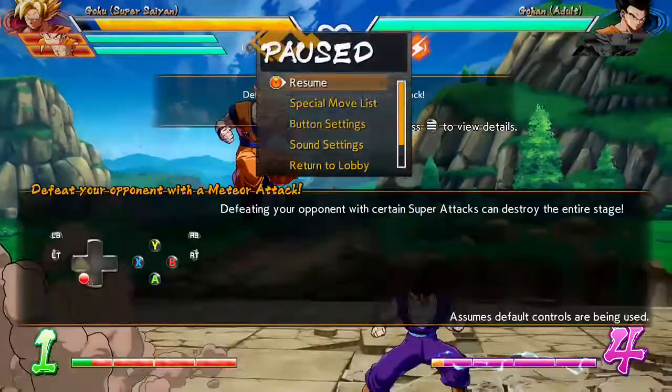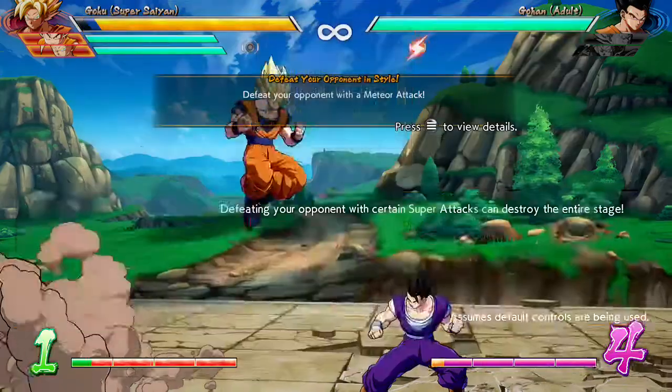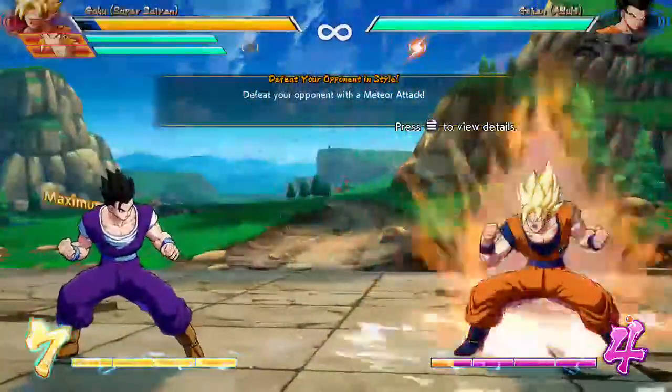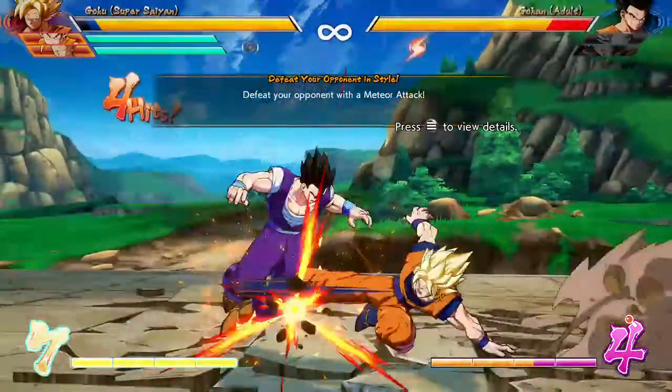If you're in a regular match, they'll go through and you'll be in a different part of the stage. Your meteor attack is simply down back and RB or RT. Those will be like your main finishers.